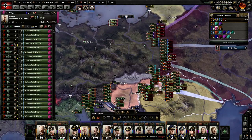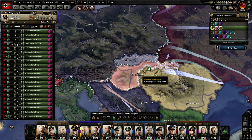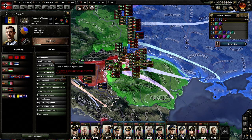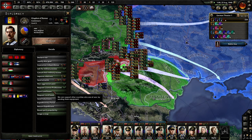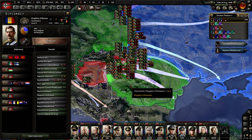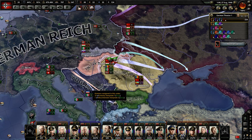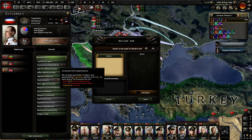We're just going to have to take them out, so let's get Lieb over here, let's get Witzleben over here. Do I have to justify our war goal? You have a non-aggression pact. Yugoslavia declared war on Bulgaria — okay, so this is going to kick off just a little early. I'm just going to have to declare war against them.